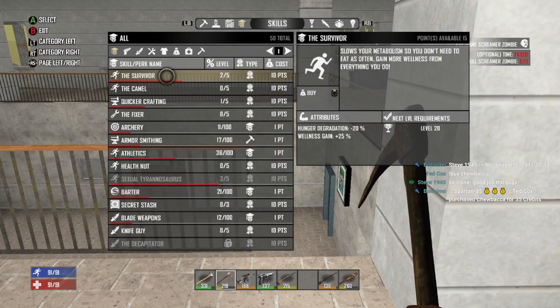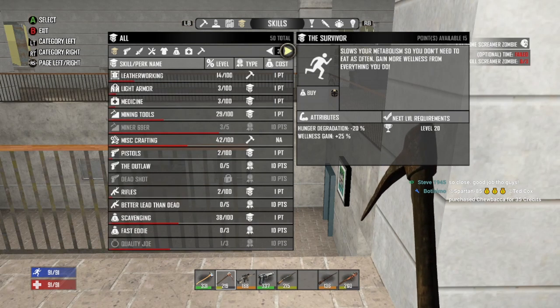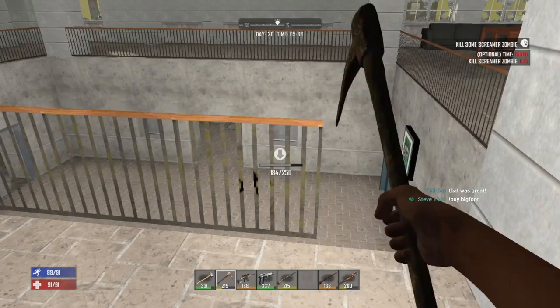I got 15 skill points. Let's throw these into something real quick. Can't do Pummel Pete yet. Can't do Miner 69er. Let's throw some points into the Outlaw — that's pistols, since we do have a pretty good pistol.